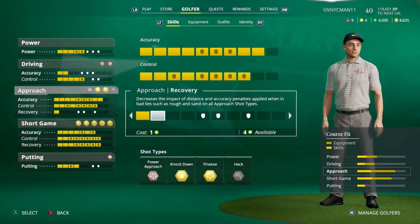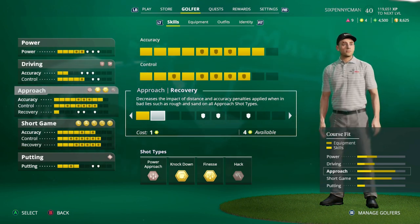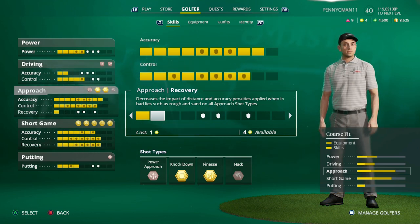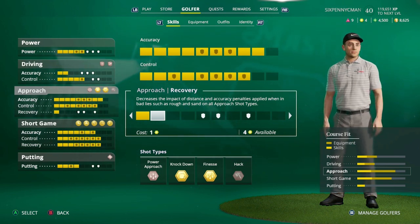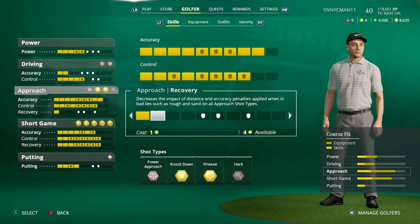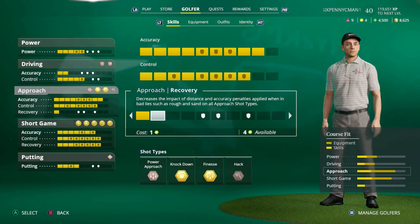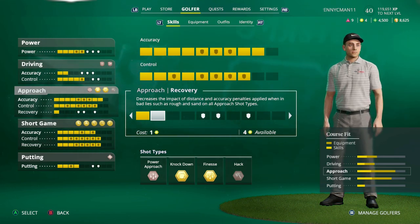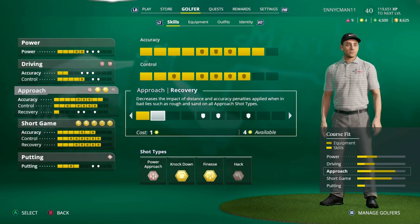The recovery stat decreases the impact of distance and accuracy penalties when in bad lies such as the rough and sand on all approach shot types. When you're in the rough or sand, that dispersion area gets a lot bigger. One thing you can do to still make that dispersion zone smaller in the rough or sand is by upgrading your approach recovery and short game recovery.